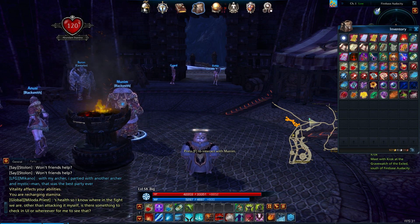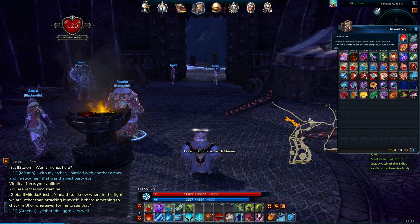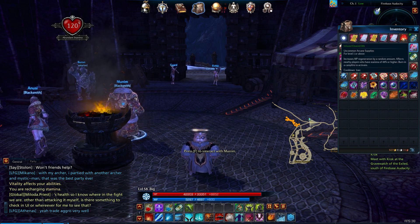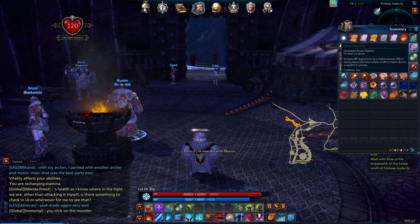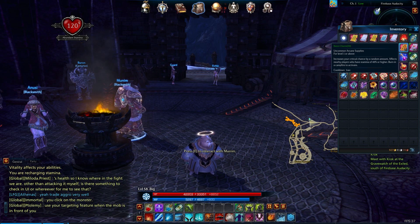Since last time, I went ahead and cleaned up my inventory a little bit, vendored a few items that we didn't need, stuff like that, and I got us some more supplies. So we now have 85 campfires, 104 infused charms, which should be good for a while, and I went ahead and picked up 50 of these keen charms.